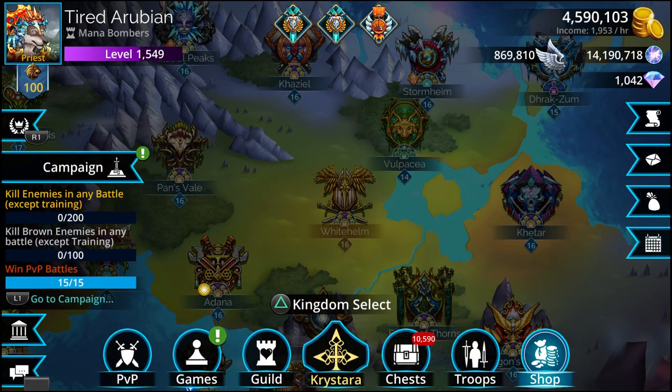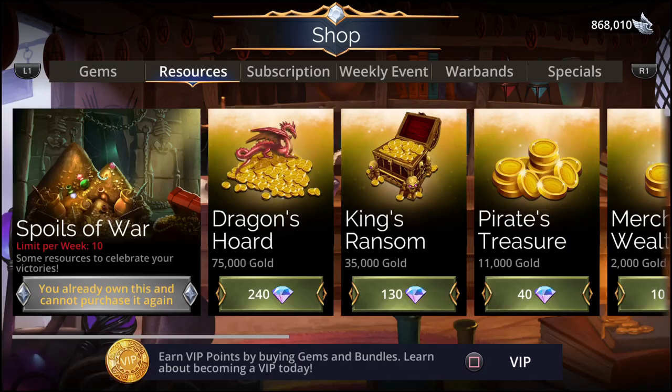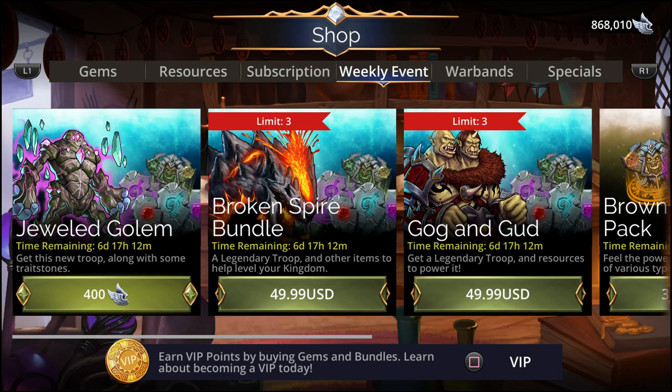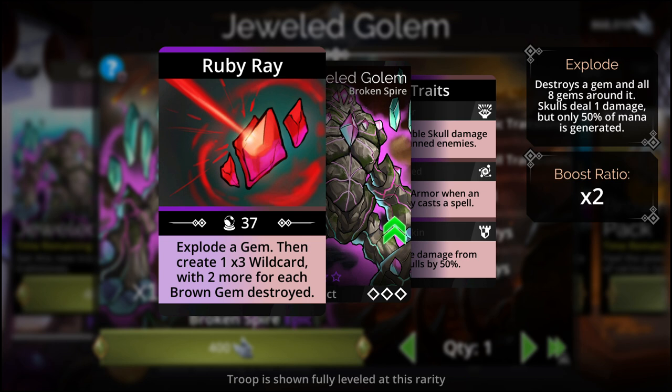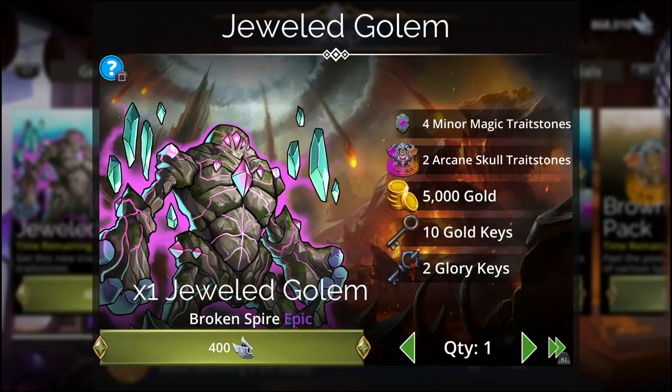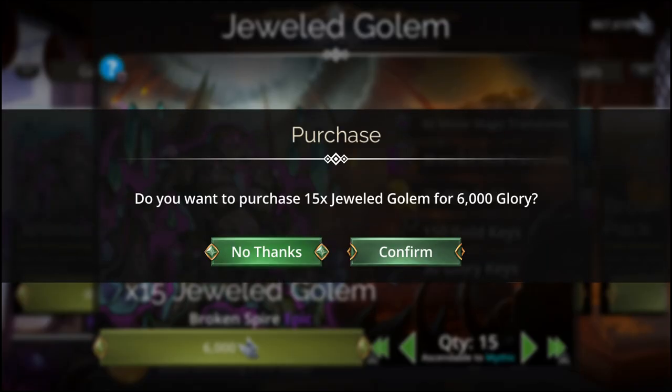Let's go into the shop and see what new troops we have here. Resources - pick up the Sports of War, then pick up the Jeweled Golem. This one comes in - explode a gem, then create one 1x3 wild card for two or more brown gems. Let's get them. We bought one already - and it's Mythic, confirm.